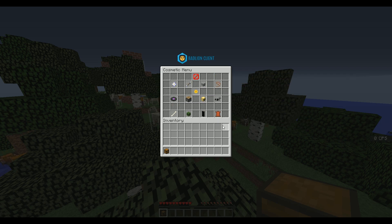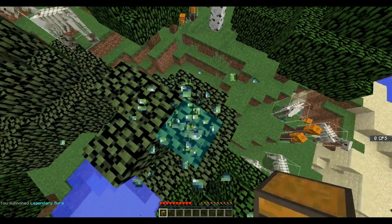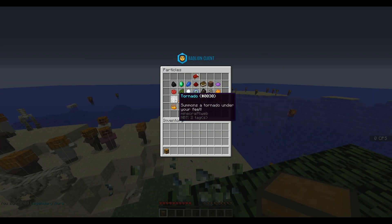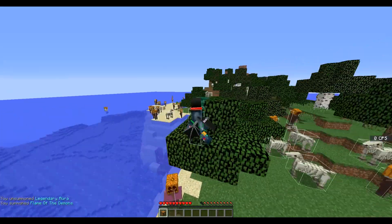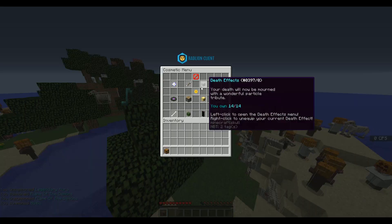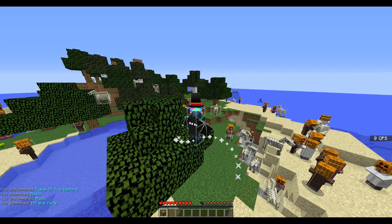For particle effects, you have this nice bunch of particle effects and stuff, and when you enable them they just appear based on what the particle effect is. So for the aura effect, it's down there. If I wanted to do flame of demons, that may be a running particle — I can't tell. I don't want to run around on the ground because I'm going to get killed. There's the music one — you can see that just goes around you. There's a huge amount in here which you can enable and disable. You've got the yin-yang down there too.